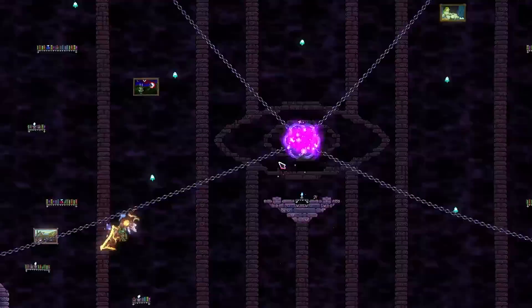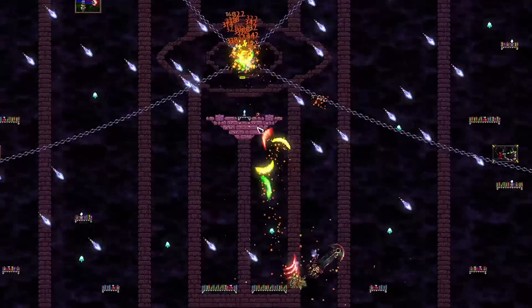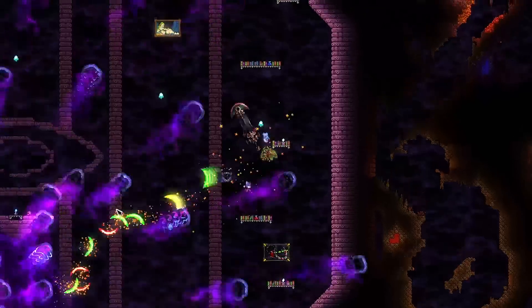Compared to the regular Ceaseless Void fight, this one feels way better to verse. Yes, it is definitely more difficult, but the unique array of attacks make it more exciting to challenge. These attack patterns can range from Elder Ridge Blast, the Charge Up attacks, and the Ball Spam.